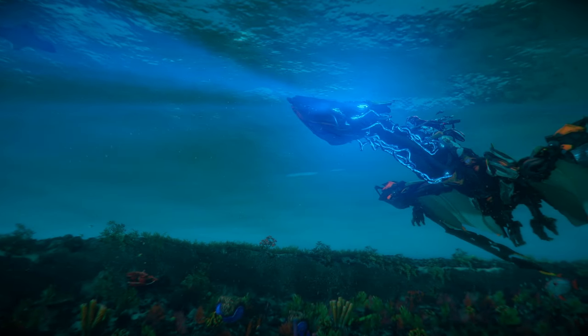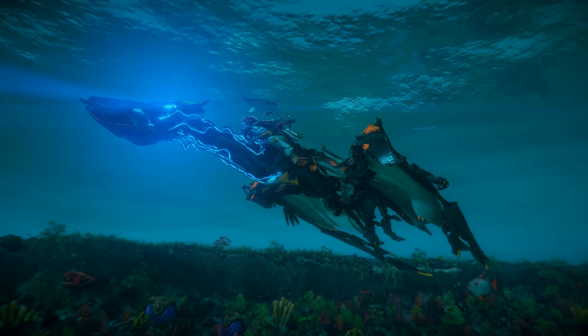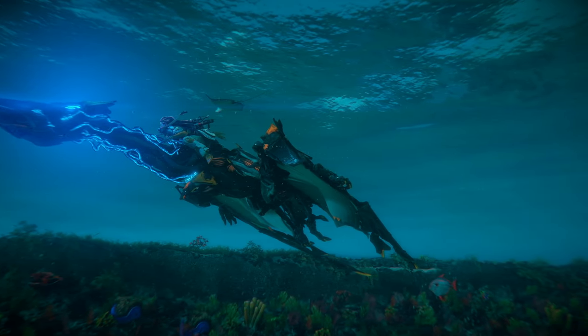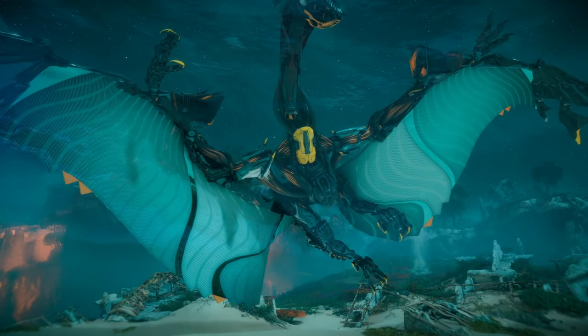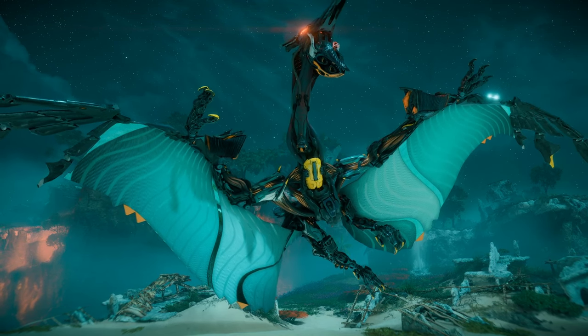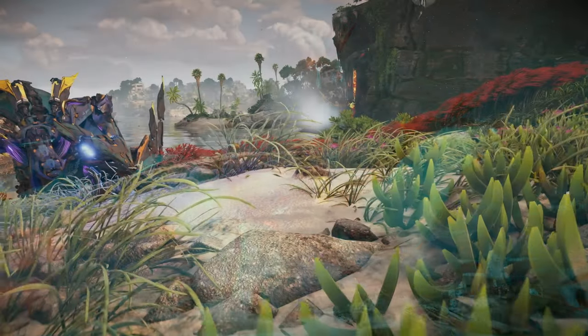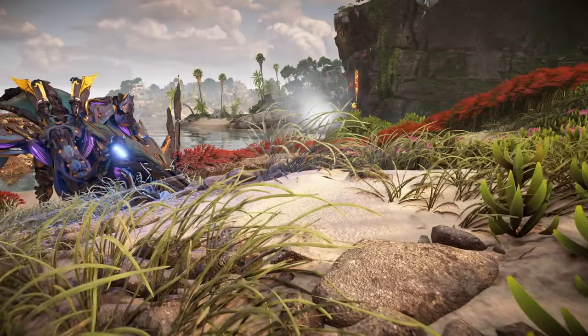A medium-sized, highly maneuverable flyer that can dive beneath the waves as well. Unlike the Sunwing that utilized photovoltaic technology, the wings of its counterpart have been modified to be effective for water traversal as well. In addition, its beak is made more rounded, akin to a pelican, to aid in its intended function of soil storage.